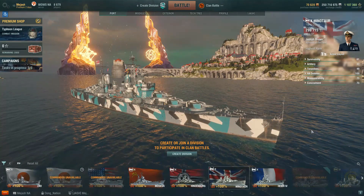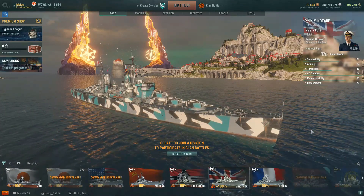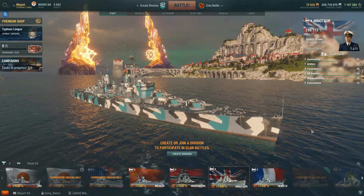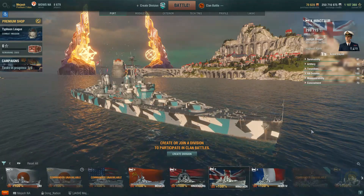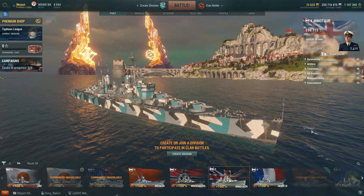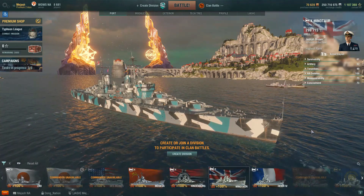Sadly, one of the ships I have the most 200k-plus damage games in is the Minotaur. It's been affected by the smoke changes, and with it being the most fragile ship at tier 10 and how much radar is being used, the Minotaur is the bottom of the barrel. It has great potential, but the risk-reward just isn't worth it. With one radar, you can get absolutely obliterated. Since there are no CVs this season, its strengths are even less useful. If it's all you have, use it — but there's no way you can take this into the high competitive realm of clan battles. The Minotaur is the weakest of all tier 10 cruisers for clan battles.